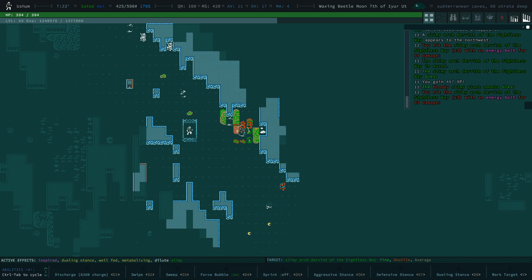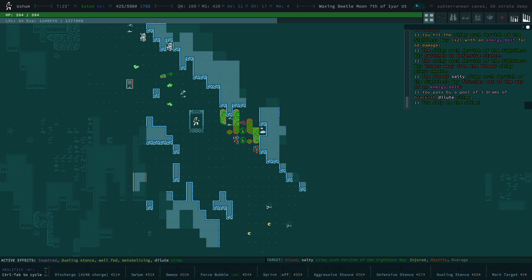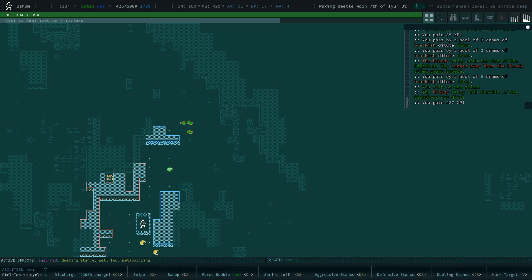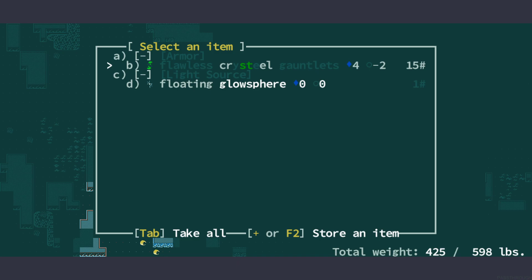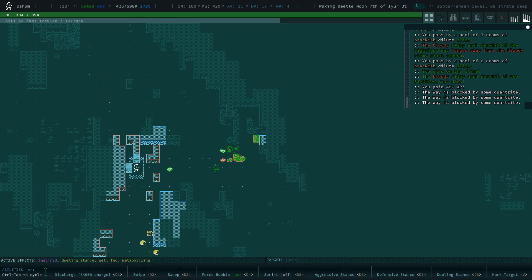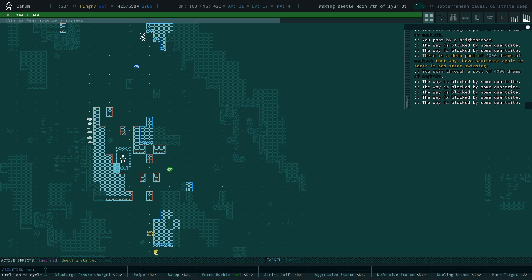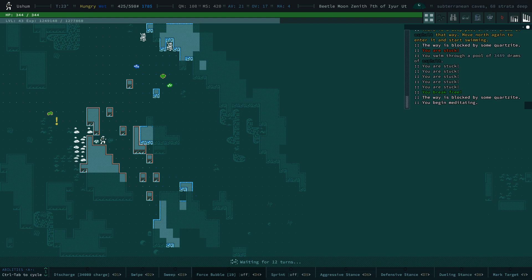Did not pay sufficient attention again. I will get this character killed, probably, doing this while recording. That's a blast cannon tinker — blast cannons aren't fun, don't need to bother with those. Let me take a look at the chest — flawed crystal gauntlets and a floating glow sphere. I already have millions of these. Can I actually get at that chest in there? Let's see if we can just push this stuff away one by one.